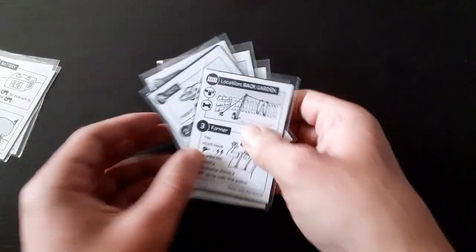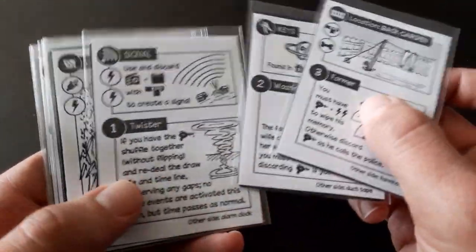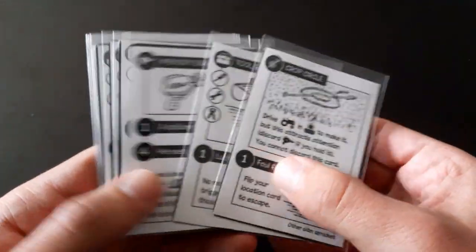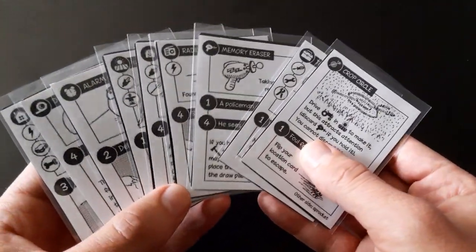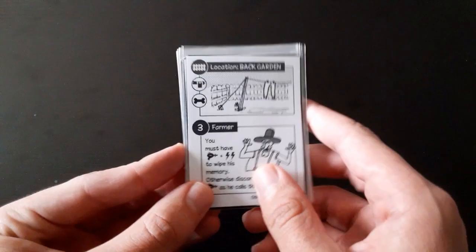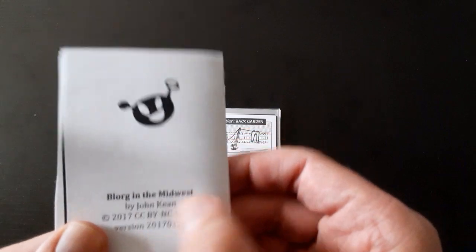It's a short, simple game with only nine cards. I like the artwork — it kind of reminds me of the Courage the Cowardly Dog cartoon. It's quite fun, though I don't see a lot of replayability, because once you figure out where all the items are and how to get them, you pretty much know how to win and it's just going through the motions. But until then, very fun and a very good time. Definitely try Blorg in the Midwest.